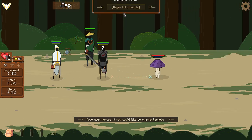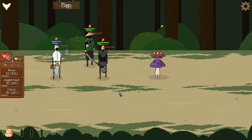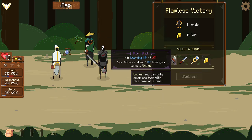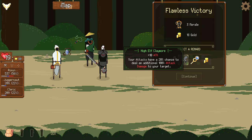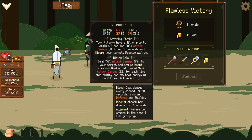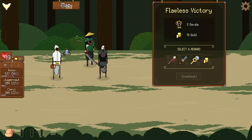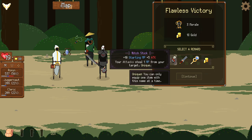A lonely mushroom out in the middle of the forest — this is a dangerous neighborhood for shiitake mushrooms. Down he goes. We've got the Witch Stick: 10 starting MP, +5 attack, your attacks steal 1 MP from your target. The High Elf Claymore: your attacks have a 20% chance to deal an additional 100% attack damage to your target — that actually stacks decently well with the speed we've put on the Ronin. As you can see, his DPS went up by about 80 from that 10% attack speed.